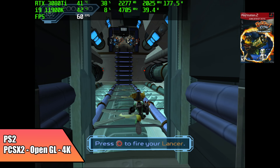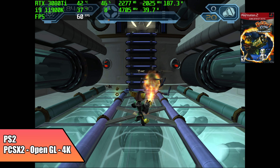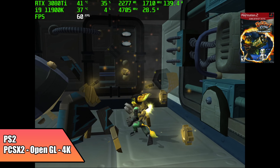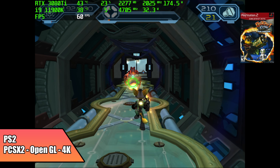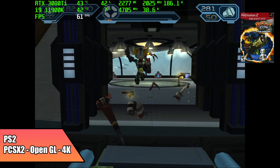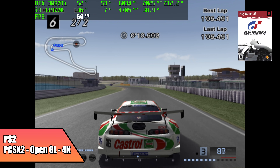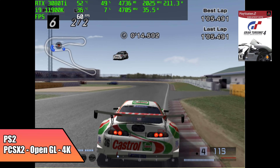PS2 is another one I always like to test with PCSX2. Usually I go to DirectX 11 because I don't have enough GPU power, but with OpenGL on this 3080 Ti, we can do 4K. It's not really recommended by PCSX2 to go any higher, but I think we could with this — we're just getting great performance and there's still a lot of headroom on the GPU and CPU. I also tested Gran Turismo 4 — again, OpenGL backend, 4K, running super smooth at 60.